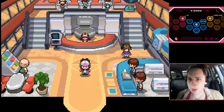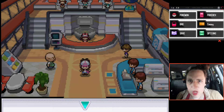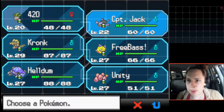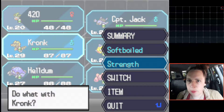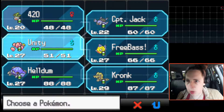Hi everybody, welcome back to Pokemon. So in the last part I made a couple of changes to my team, had a look at some new Pokemon. Now we've got 420, Captain Jack and Kronk on the team. Kronk is now technically our strongest Pokemon - it has Strength and it's the highest level Pokemon that we have.